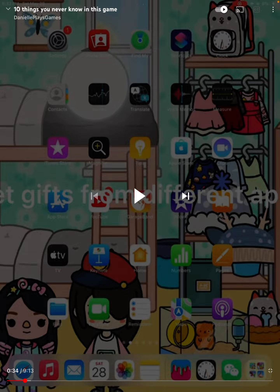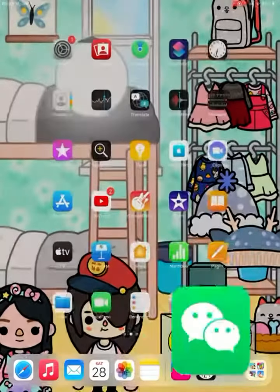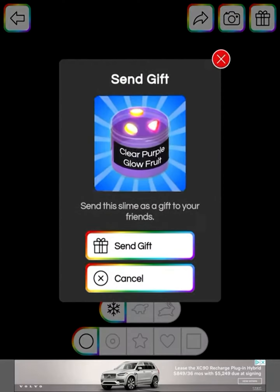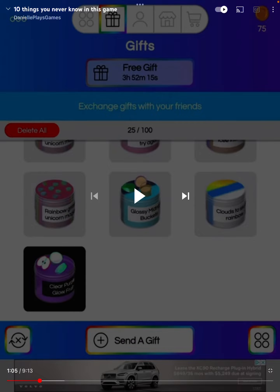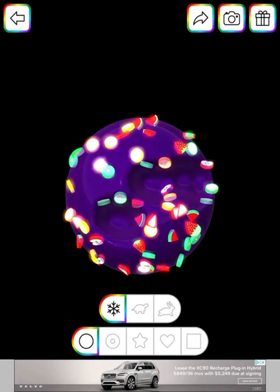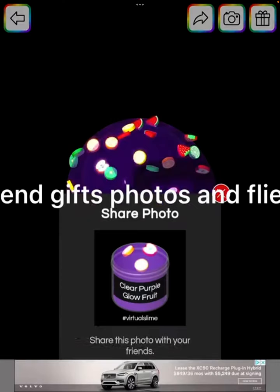Number four: send gifts from friends, get gifts from different apps. Send gifts and fire.